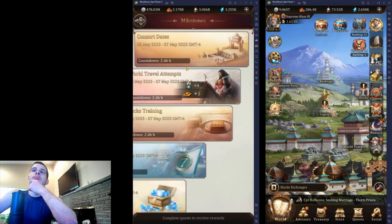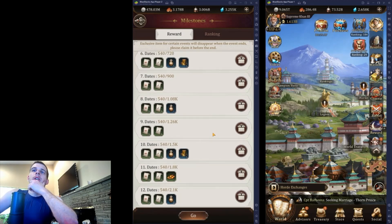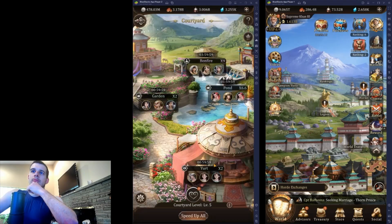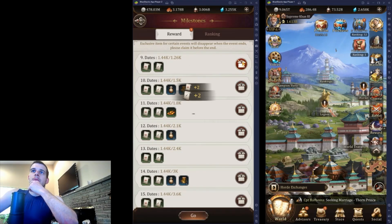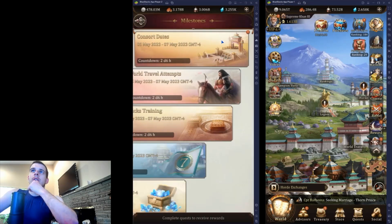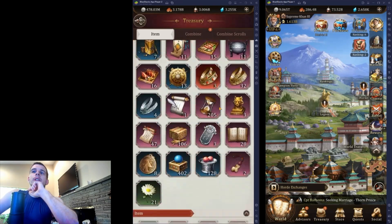See what other milestones — world travel attempts, that's not a milestone I care about. Consort dates — I guess I'll grab that one, that's probably worth it. Actually, maybe not, let me see how hard it is to get to that one. Oh, it shouldn't be too hard, I'm already close, so I can go ahead and do that. Do this one more time and we are good to go. I think that's all I want for that one and all the milestones I care about.